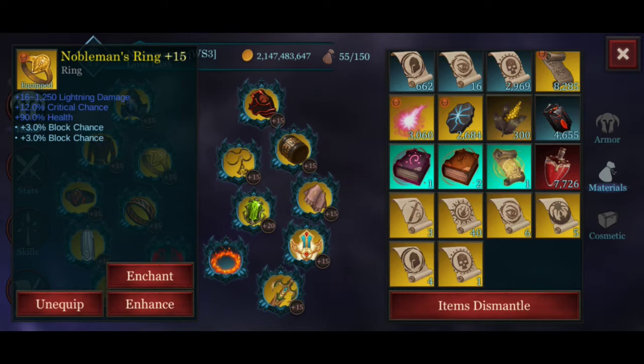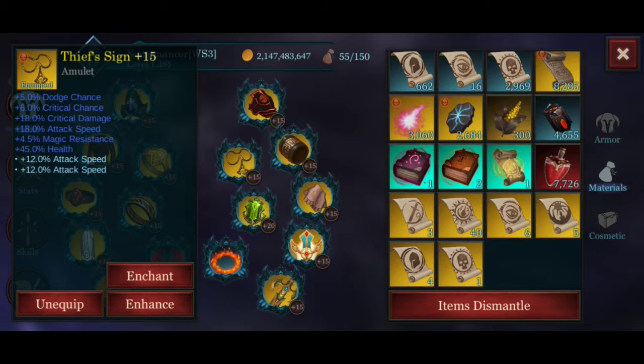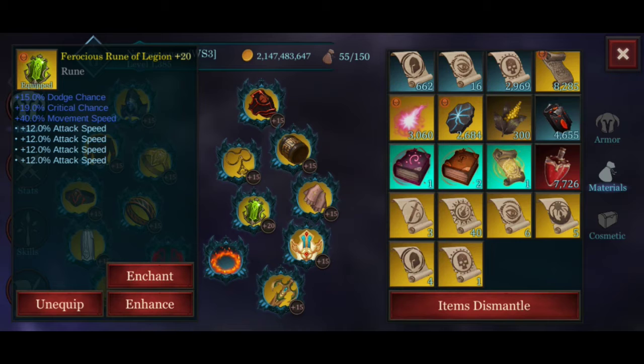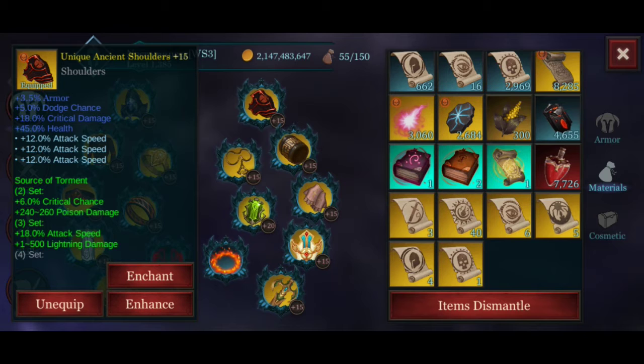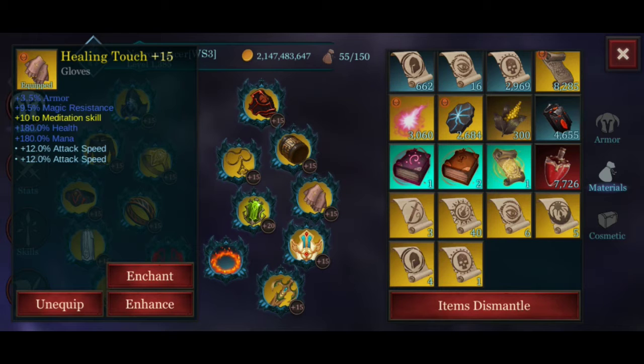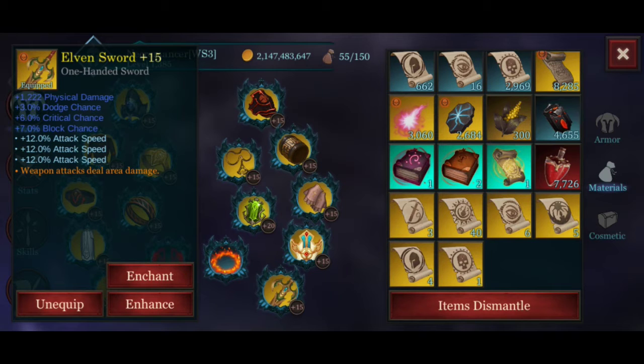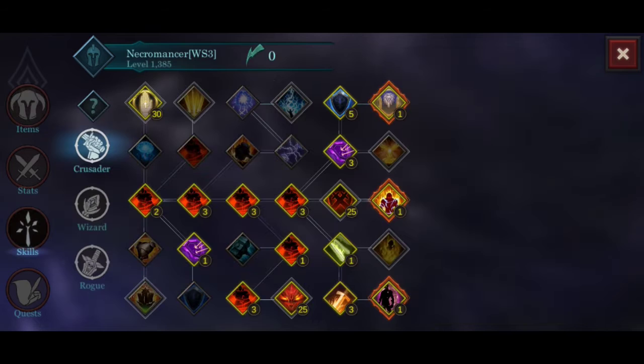We have Nobleman's Ring with 6% block chance, Ring of Omnipotent with 4.8% dodge chance and 24% attack speed, Deep Sign with 24% attack speed, Ferocious Rune of Legion with 48% attack speed, shoulder pads from Source of Tournament with 36% attack speed, Letten Venom Wrist with 24% attack speed, Absorber with 4.8% dodge chance, and the main weapon Elephant Sword with 36% attack speed.